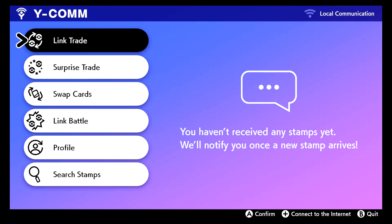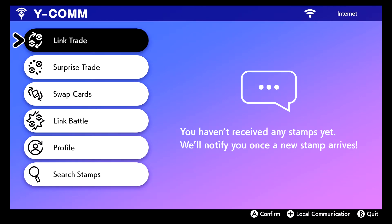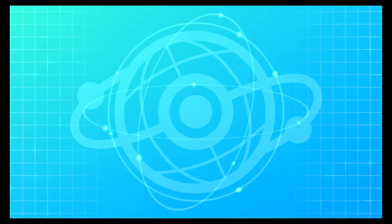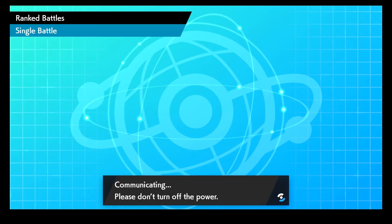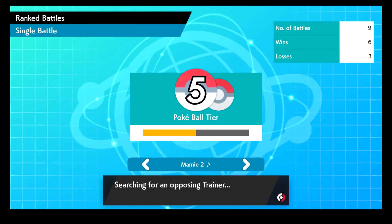That's everyone, so let's get right into it. I gotta connect to the internet and then we can go into ranked. I've done a decent amount of ranked so far — not a ton, but I've run into some people who knew what they were doing. You go to Versus and then Battle Stadium Ranked. As you can see, I'm Poké Ball Tier, Tier 5, with six wins and three losses. We're gonna go into Singles.